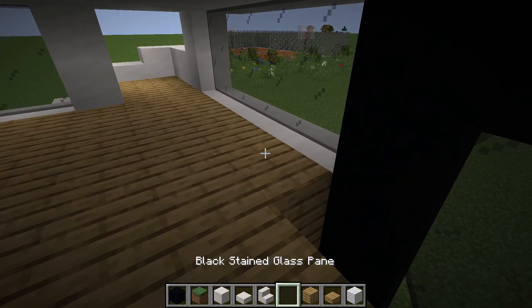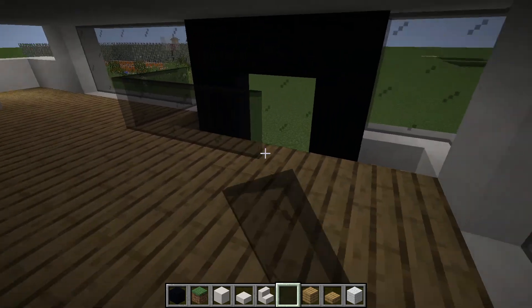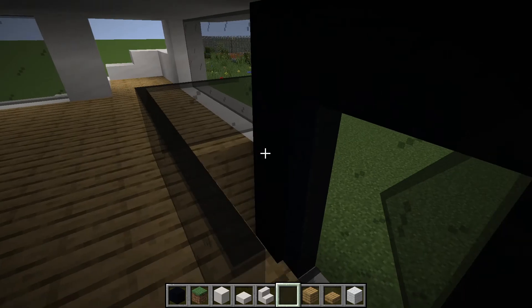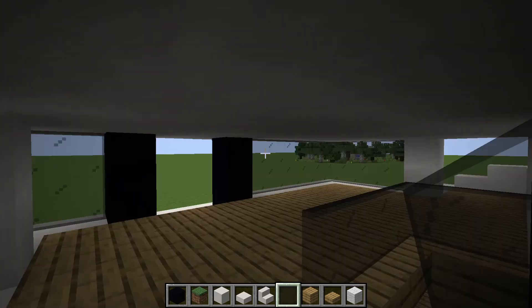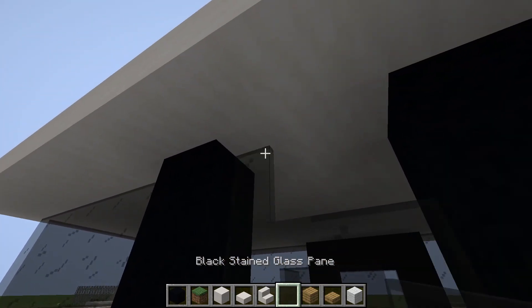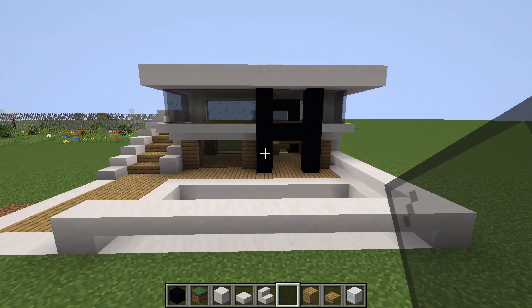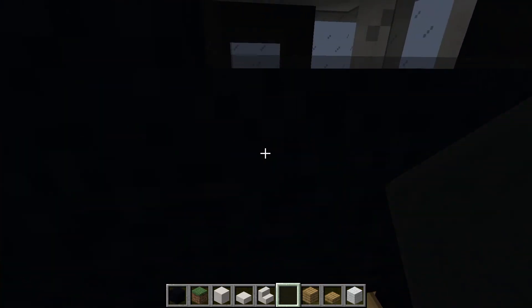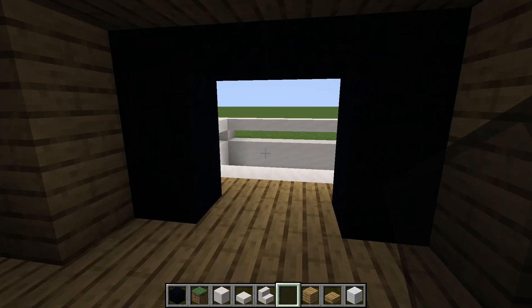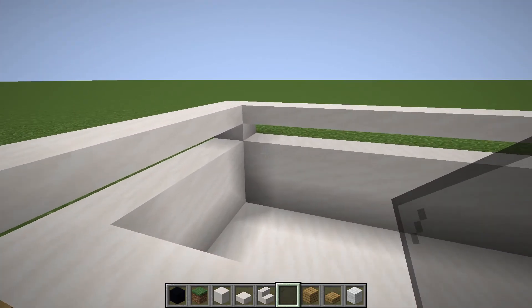Once up here you could also add a thing like that. Personally I think it's okay — maybe go for white or brown, a different color. Now in the front go like this. Now you're gonna want to keep this open; if you want, you can close it with a door.